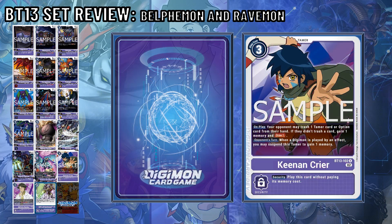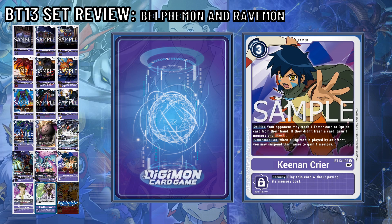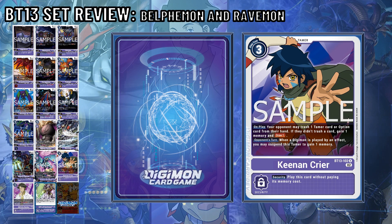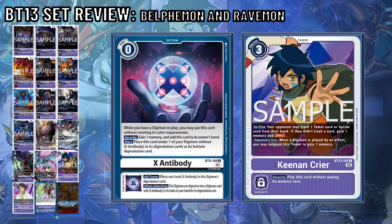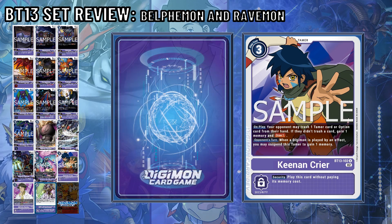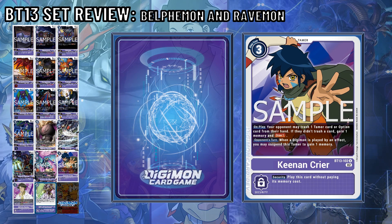Kenan Cryer returns as a 3-cost Tamer. On play, your opponent may trash one Tamer card or option card from their hand. If they don't, you gain a memory and draw one card — a great ex-antibody-like effect with a draw and security. Additionally, on your opponent's turn, when a Digimon is played by an effect, you may suspend this Tamer to gain one memory. This is okay, but not all decks play Digimon by an effect. The on-play effect is better, and the opponent's turn effect is very niche.